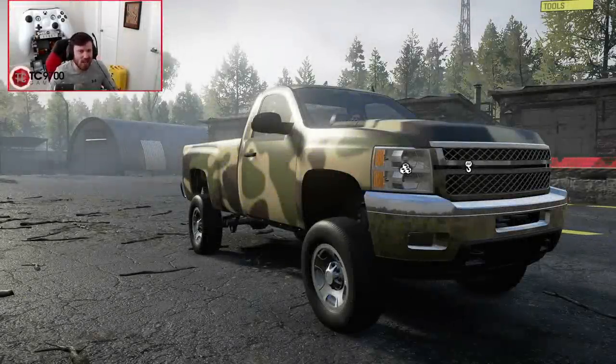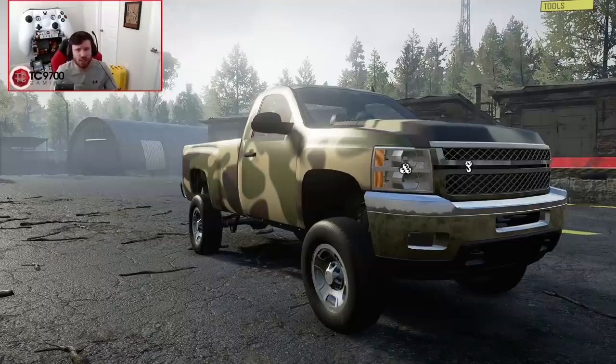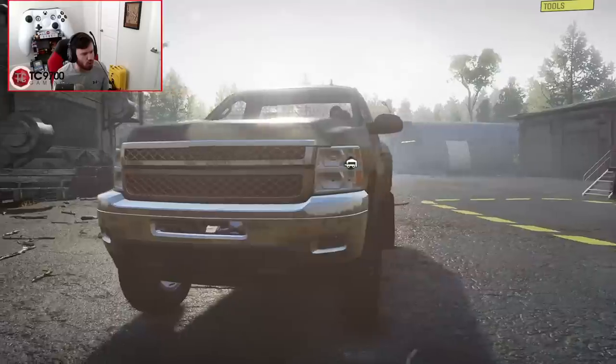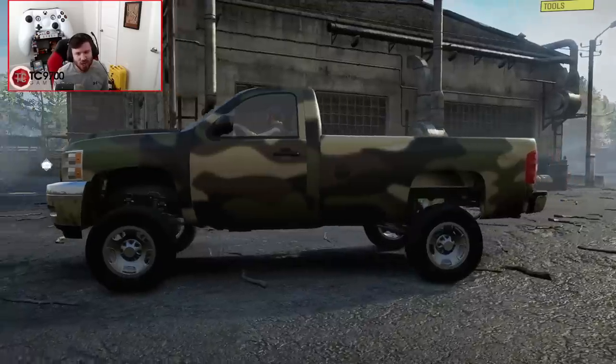Welcome back to SnowRunner, guys. Today we are going to be checking out a brand new truck called the Heritage 211. This truck is available on PC and will be available on consoles as soon as it gets approved. It is fully console-friendly and only uses a tiny amount of RAM — about 14 megabytes — so you can run multiple of these or combine it with other trucks even on an older console.